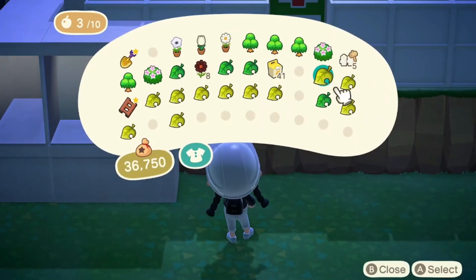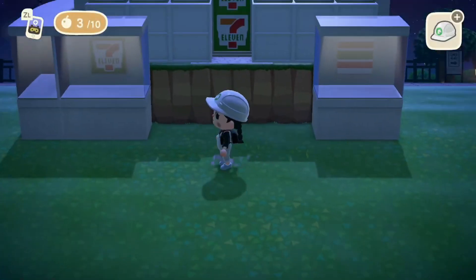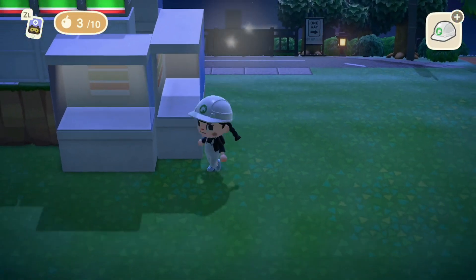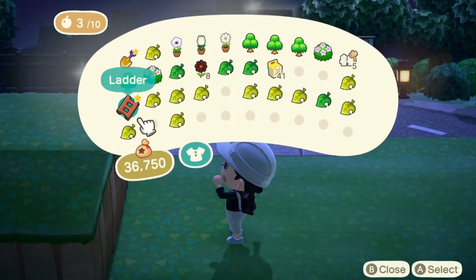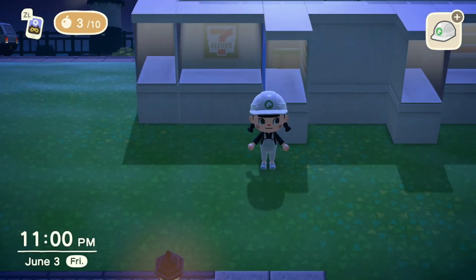I really wish Nintendo had some sort of skinny glass option that lights up to look like doors to a convenience store. Since we don't have items like that, we're going to be using simple panels customized as a door in front of the display shelf. All the codes that I am using today will also be found in the video description in case you want to use them on your own island.